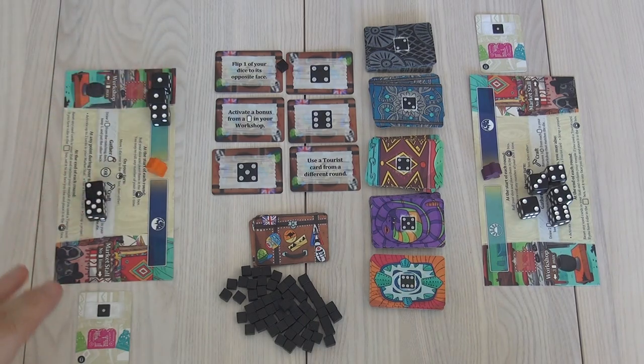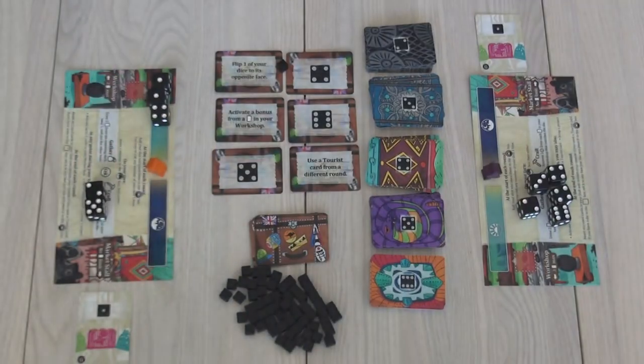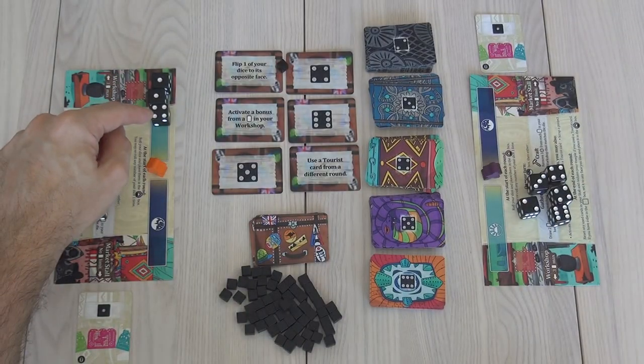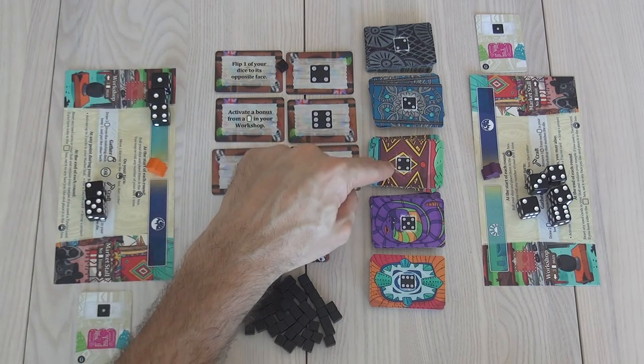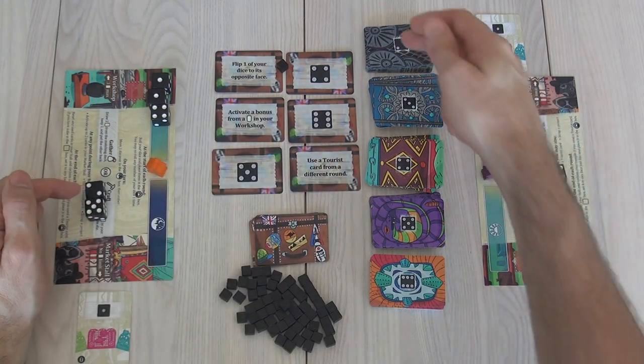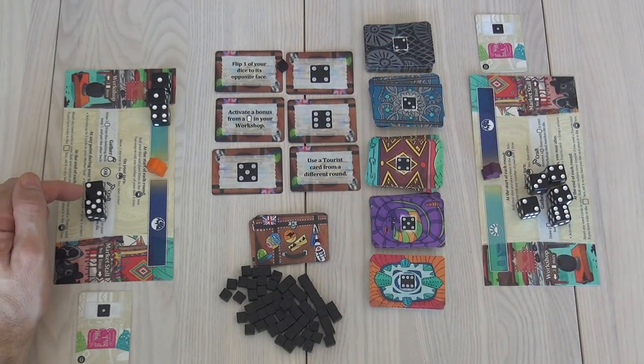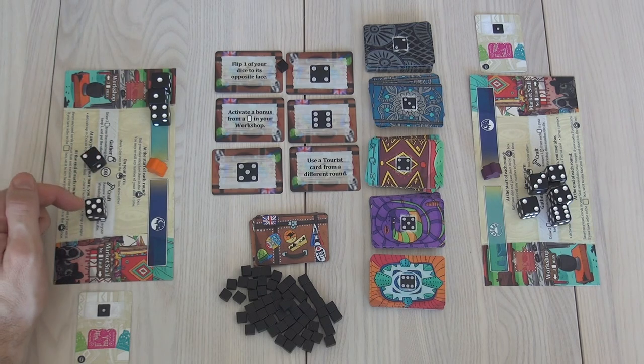Remember, in the real game they're not going to be numbers — they are going to be symbols that represent the different craft goods we can build. So four is textiles — building carpets and whatnot, or crafting them. Two is pottery, the famous black pottery that this region is known for, because they have this special black clay that is famous worldwide. So I could do some pottery as well.